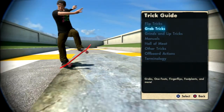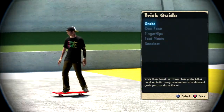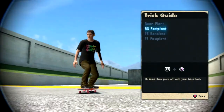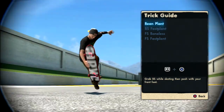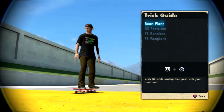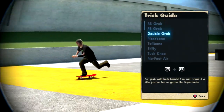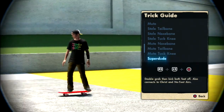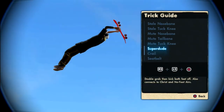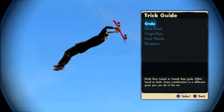Okay, go to grab tricks — grabs — there we go: beam plant. The beam plant is R2 and X, so you hold R2 and then you click X. Got it? Good. Super dude — I can find that all the way down here. All you gotta do is hold R2, L2, and Circle. Now it might seem complicated right now just seeing the buttons, but once you see it in play it'll make sense.